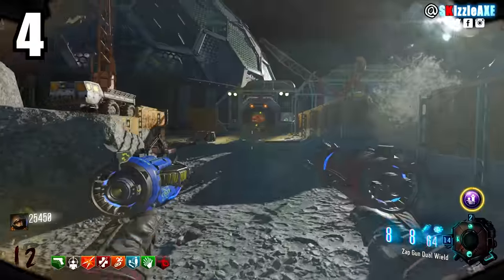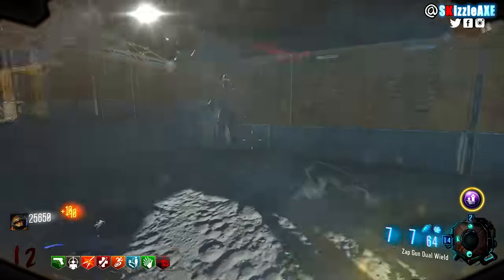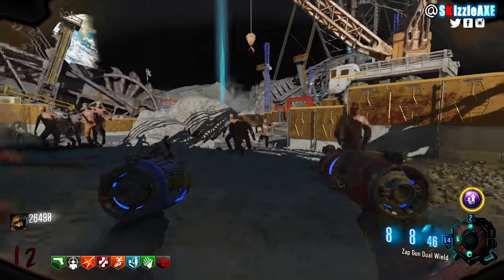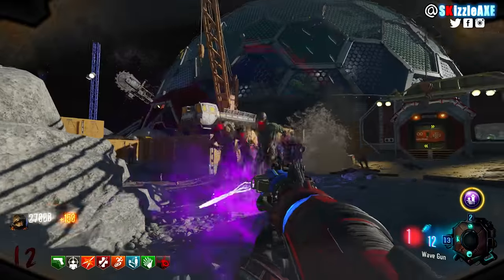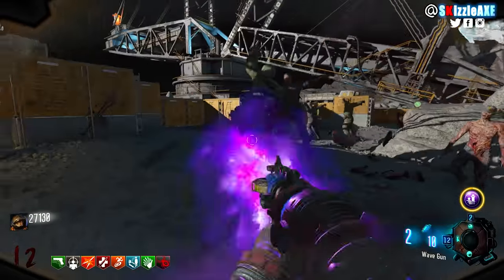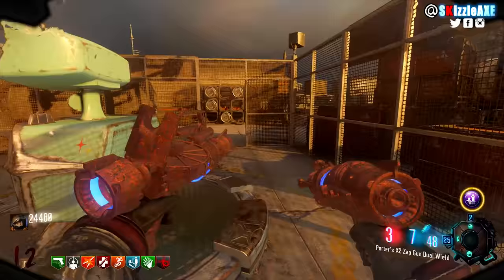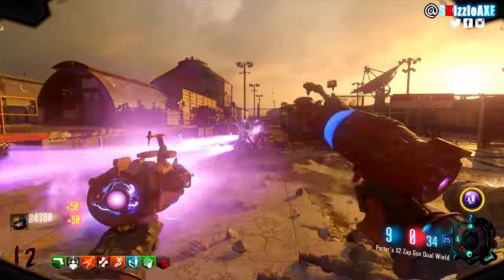At number 4 we're talking about the Moon wonder weapon — the Zap Gun. It's got 8 ammo in the left one and 8 in the right one, with 64 in reserve. You can combine the two Zap Guns together into the Wave Gun, which has 14 in the mag. When pack punched, the dual version has 12 on each side and 100 in reserve — called the Porter's X2 Zap Gun Dual Wield — and the single Wave Gun is called the Max Wavegun. Bob was screaming 'dank meme' the whole time.